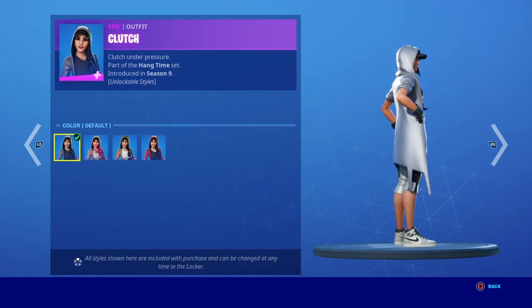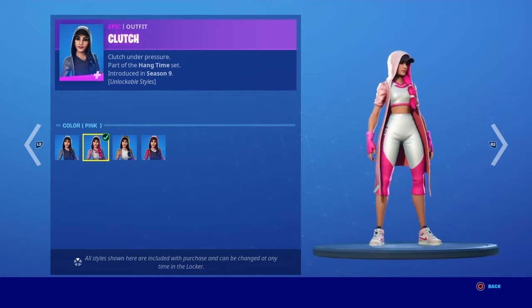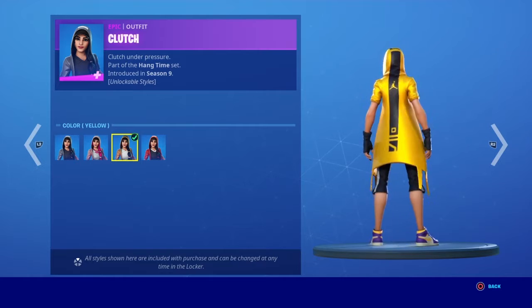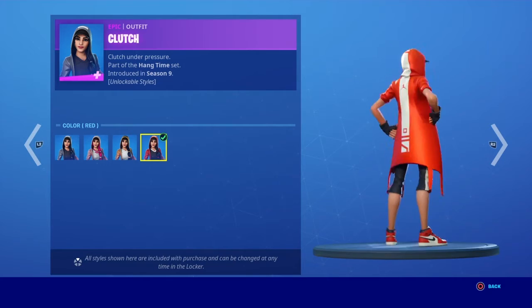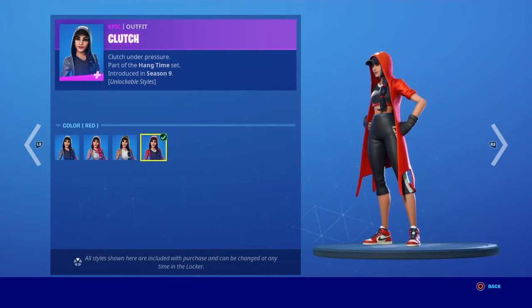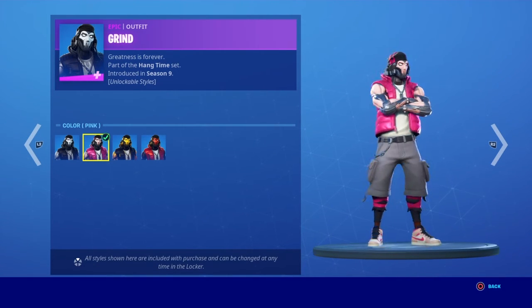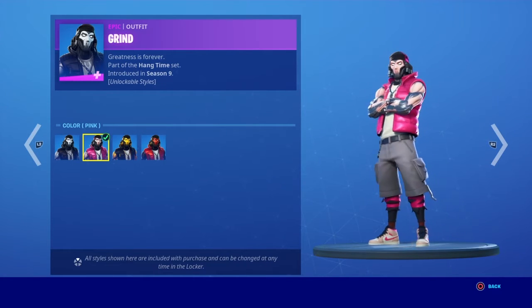The Clutch skin with the pink style — wait, can I call you Caleb because that's your real name? Yeah, and Caleb was wearing the pink style. The yellow style — I like this style. And the red style. I thought you were using the pink. The Grind skin — the pink one looks so bad.